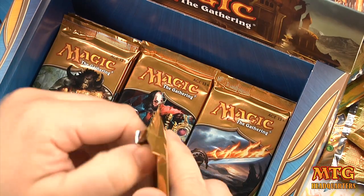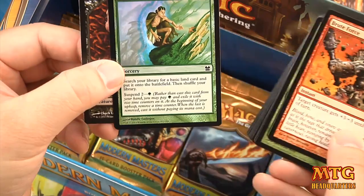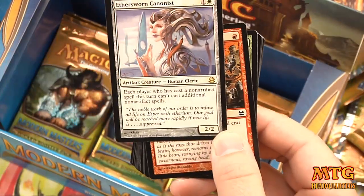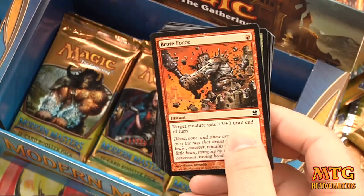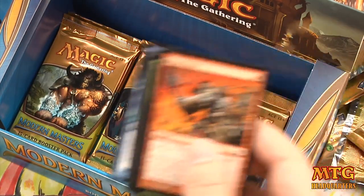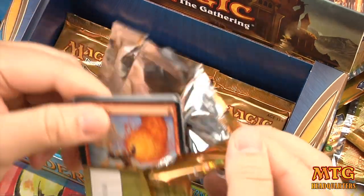Would I prefer three Dark Confidants? Yes, but I'm not going to tempt fate. Pack 16 — foil Search for Tomorrow and a Worm token. Our rare is Aethersword Cannonist: a two-drop 2/2, each player who casts a non-artifact spell can't cast additional non-artifact spells that turn. Uncommons are Mire Retriever, Pithis whatever, Vivid Marsh. Are these Vivid lands worth money?